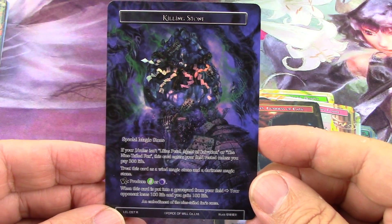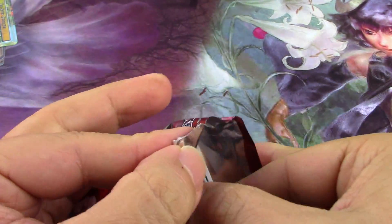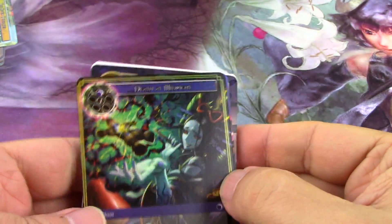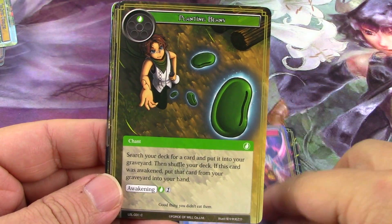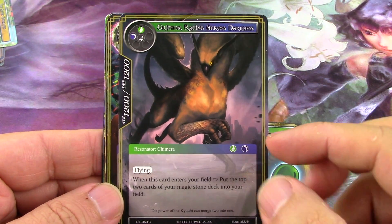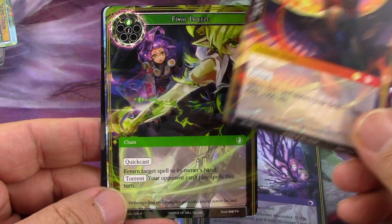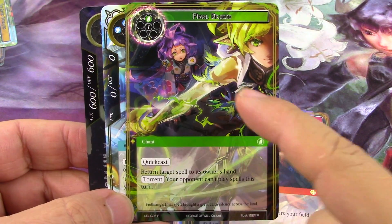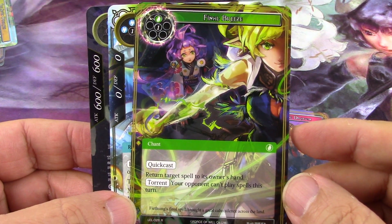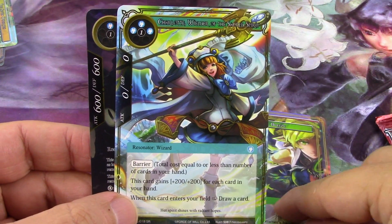Beautiful dual stones that are specific to this cluster. Nice card - got the foil and the regular in the same pack. One of the things that Force of Will does is it'll have in green things that are normally in blue in Magic, like a boomerang effect, only a little more powerful.